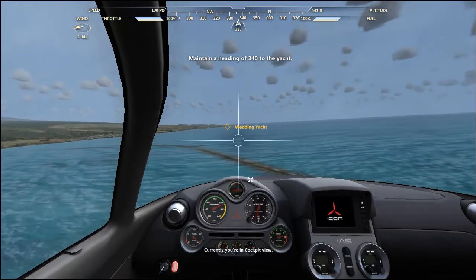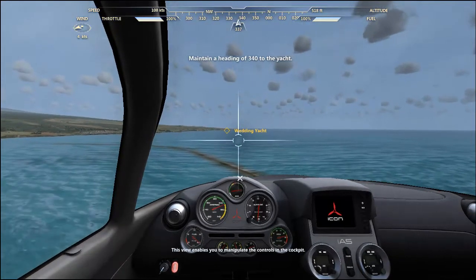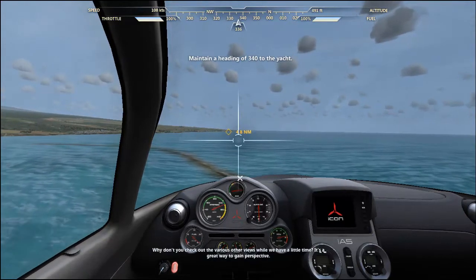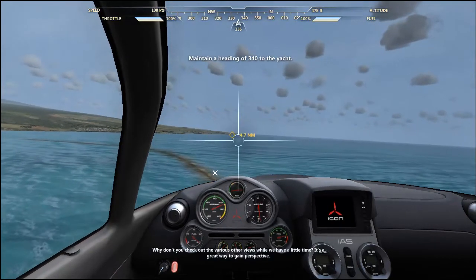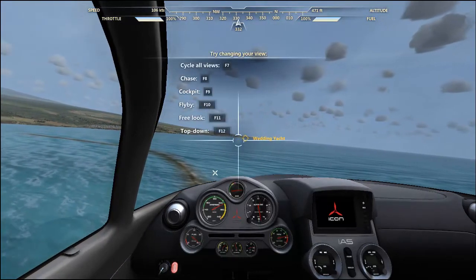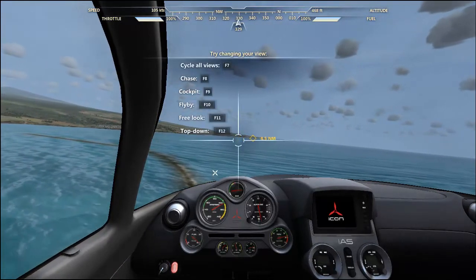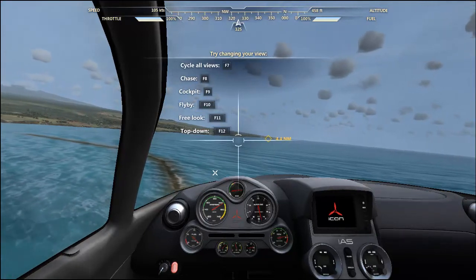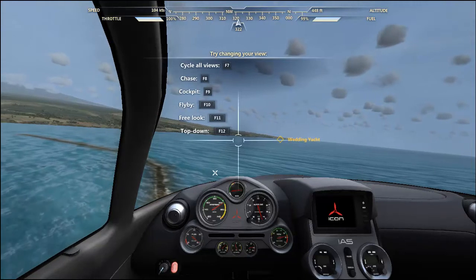Currently you're in cockpit view. This view enables you to manipulate the controls in the cockpit. Why don't you check out the various other views while we have a little time — it's a great way to gain perspective. Cycle views F7. Chase F8. Cockpit F9. Fly by F10. Free look F11. Top down F12.